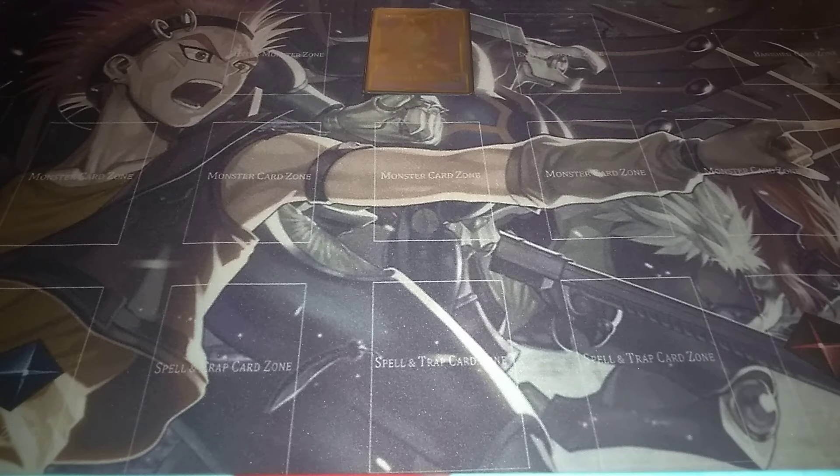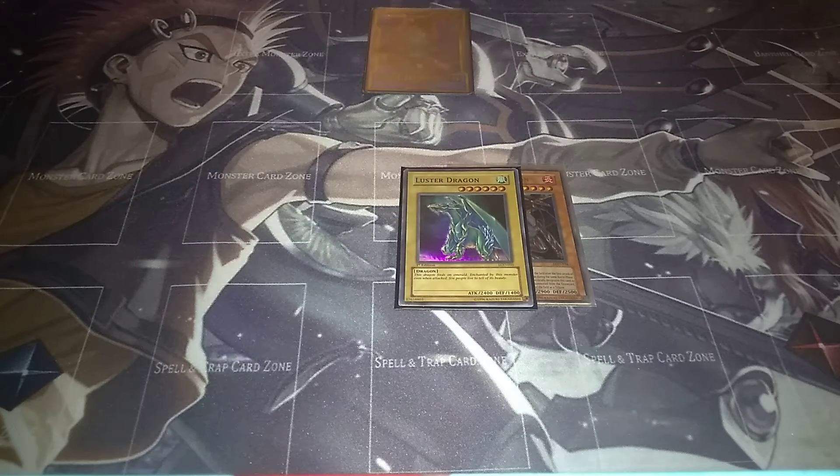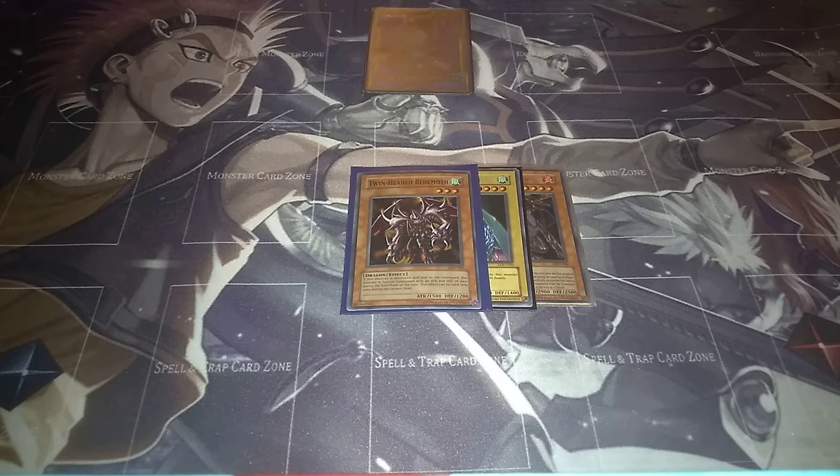Dragons got probably the biggest upgrade because now it was possible, instead of just having a Blue-Eyes deck, to have an actual beatdown dragon deck. One of the most notable dragons was Tyrant Dragon, a 2900 monster that was unaffected by trap cards. If your opponent had another monster after it attacked the first one, it could attack again - really devastating. One of the most popular ones was Luster Dragon, a 2400 vanilla monster, six stars, as strong as Jinzo. Then last but not least for the monsters was Twin Headed Behemoth. At the end phase of the turn, you could special summon it from the graveyard after it was destroyed, but it would only have 1000 attack and defense - good as a sacrifice for Jinzo or Air Knight Parsath.